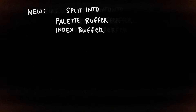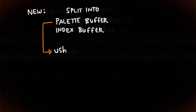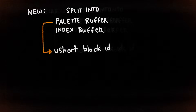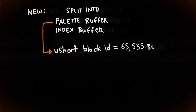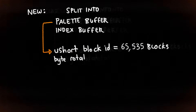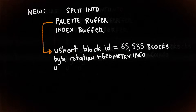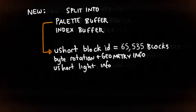To combat this, blocks are now stored using a palette and palette index system. Each chunk of 16x16x16 blocks contains a palette — a list of all block types and states in the chunk. It contains an unsigned short for the block ID, which increases the maximum number of unique blocks to 65,535; a byte containing the block state, its rotation and geometry; and an unsigned short containing lighting data, which will allow us to do block lighting in the future.